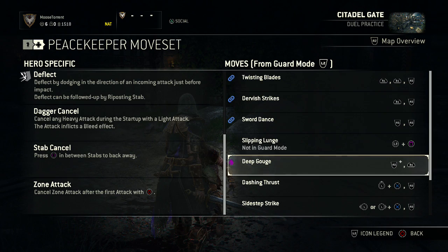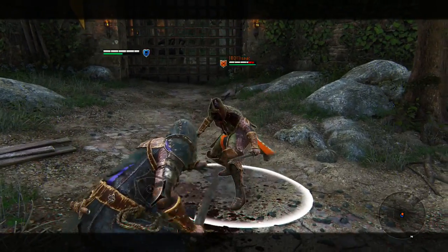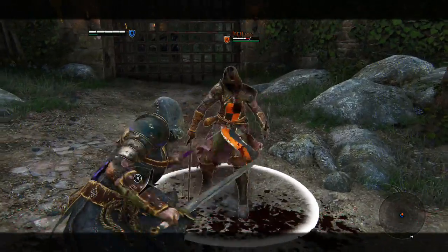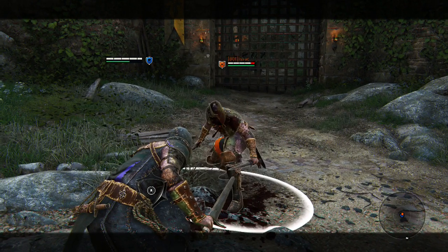Deep Gouge — I pretty much already showed it to you. It's just the regular cancel out of an R2, the first hit in the combo, or you can do the two R2s. I like doing that better, but if you just want that single attack, you can do that.